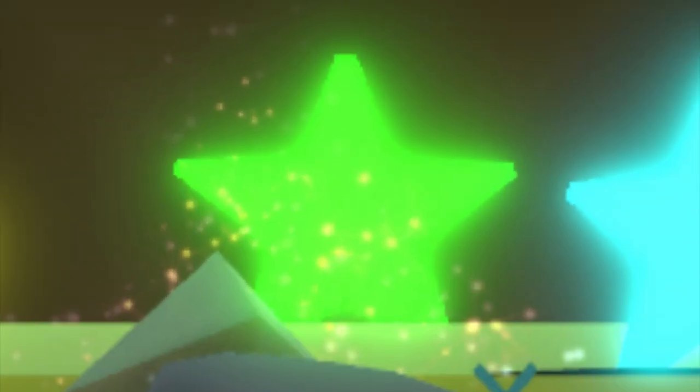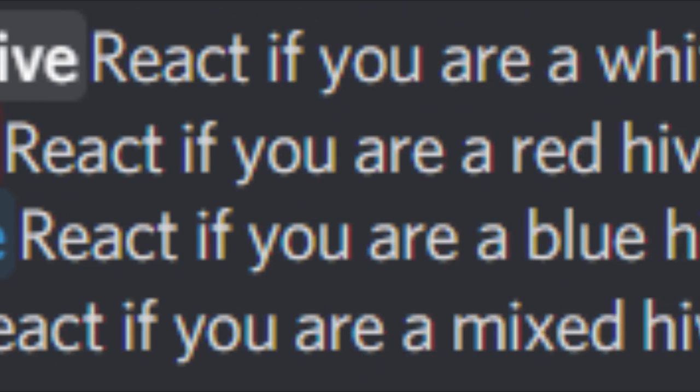After a painful journey of trying to get yourself a Supreme Star Amulet, you can choose what hive color you want to be — or not. Let me explain. This game has massive amounts of RNG, which stands for Random Number Generator, and this basically determines whether you get a certain bee or not, among many other things. This is the second main reason why so many players quit the game, the first one being the lack of updates.